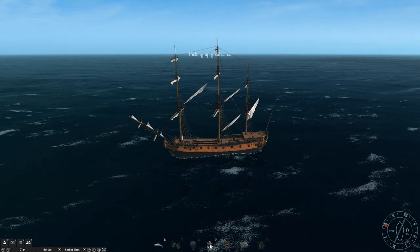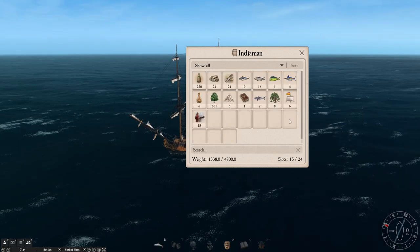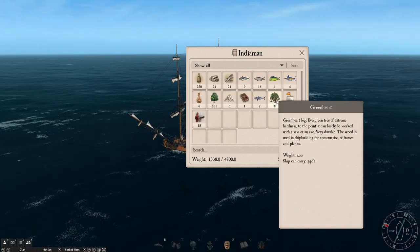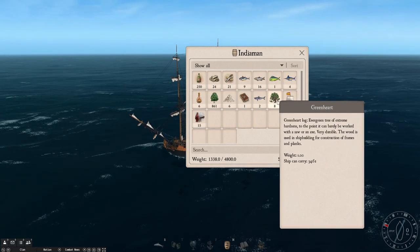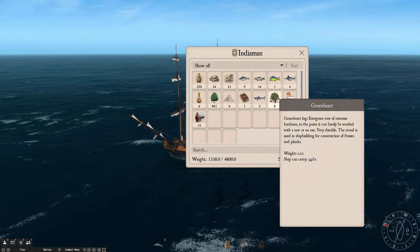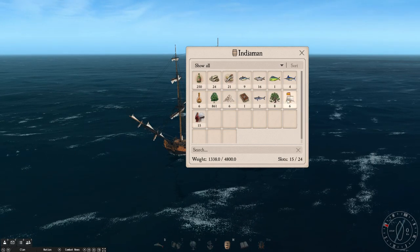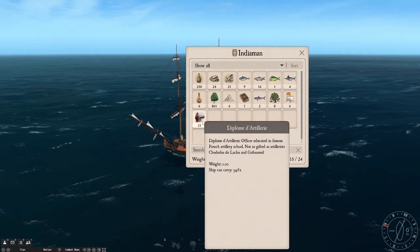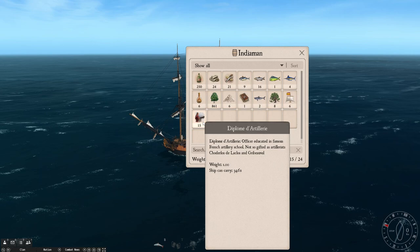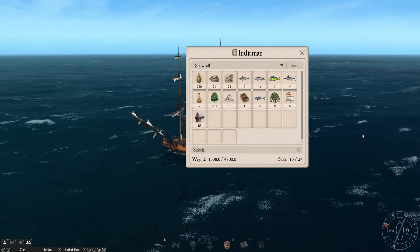Confirmed — everything is in the hold. Greenheart — I'm pretty sure this is actually a rare wood. Spanish square sails — fantastic to have. And these diplôme d'artillerie — I'm particularly happy to have these. We can use these to create gunners — French gunners, I think. Wonderful stuff.